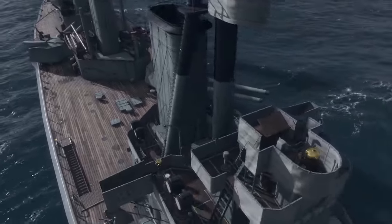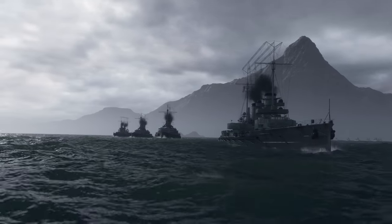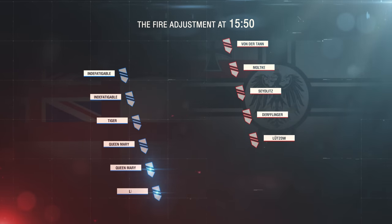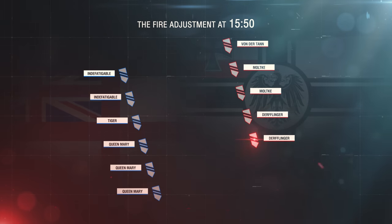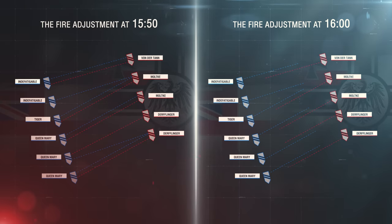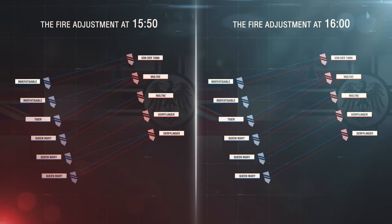It would be interesting to see what might have happened in the battle between battlecruisers if the main forces of both parties hadn't intervened. Let's recreate the battle between British and German battlecruisers in World of Warships. We'll replace the ships that are missing in our game with their sister ships and analogues, and create two battle situations. The first one is the shootout at 1550. The second one is the fire adjustment at 1600. Given some in-game conventions, we somewhat reduce the distance between the opponents. In this reconstruction, we'll try to figure out which of the parties was closest to winning.